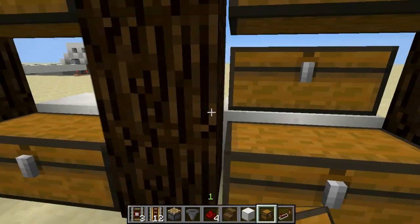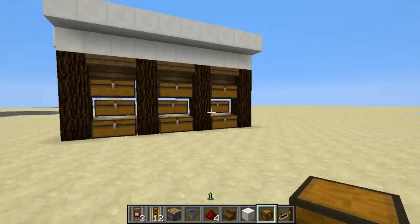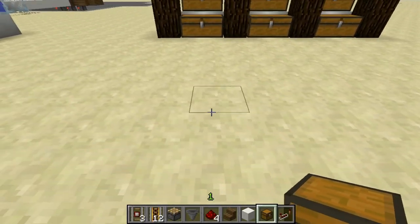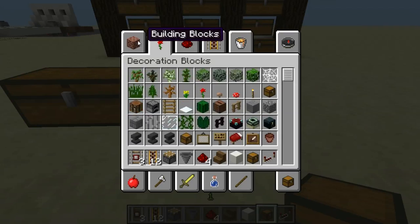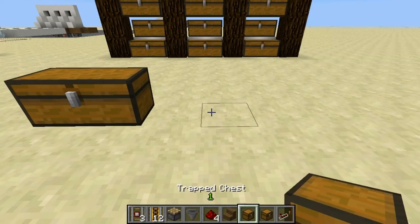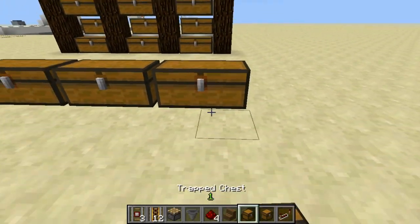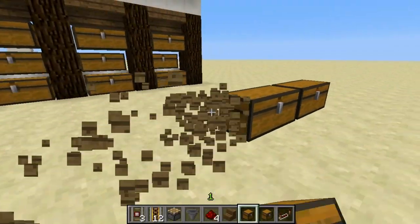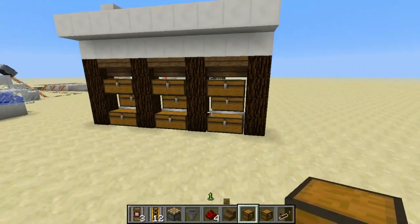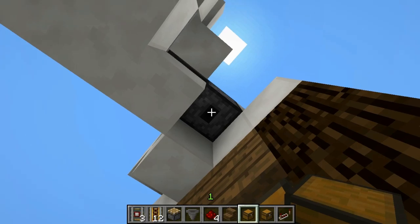We're going to fill in the last two rows of chests. I should also note that you could increase your storage capacity in the same amount of space by using trapped chests, because you can put two of those next to each other. If you alternate normal chests and trapped chests, you could increase your capacity that way. Now it's time to start building our water channel.